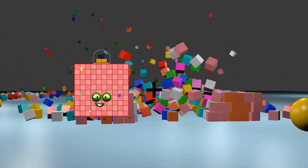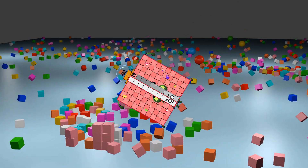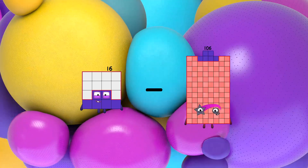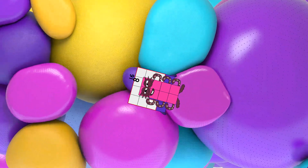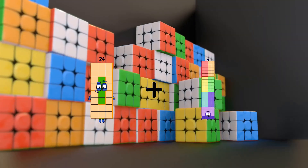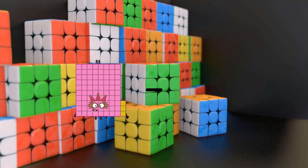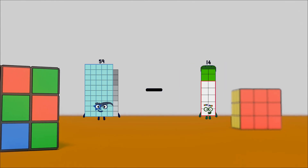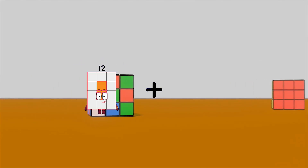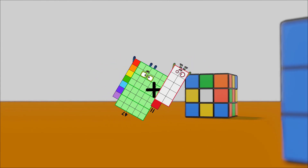102 plus 19 equals 121. 16 minus 8 equals 8. 24 plus 103 equals 120. 27. 59 minus 55 equals 4. 47 plus 11 equals 58.